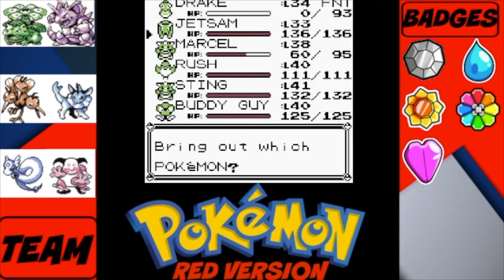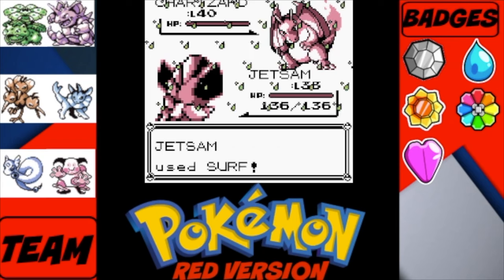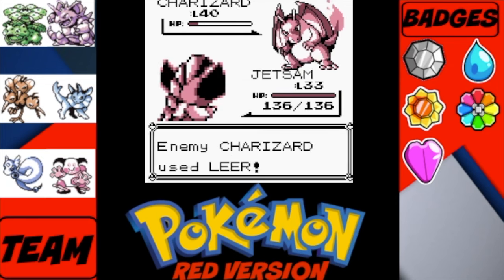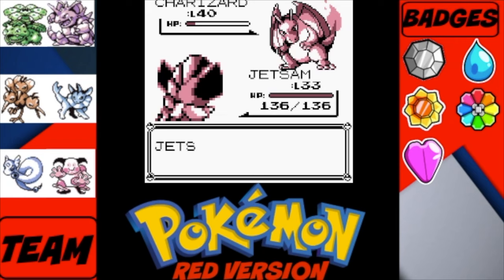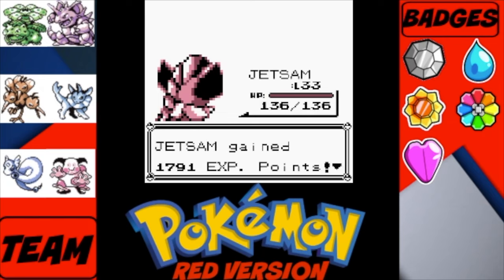So we lost Drake — that's not good. But we have a Water type to handle the Fire type. He goes for Leer and we go for Surf, because we don't hold back. That wasn't quite enough to one-hit it, so we go for Quick Attack. Let's try another Surf — knock it out. And there we go, Charizard is down. Jetson is now level 34.